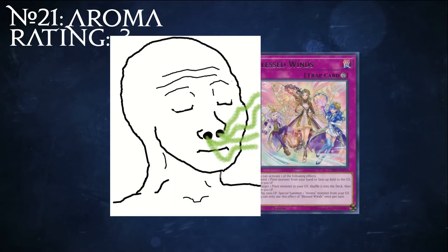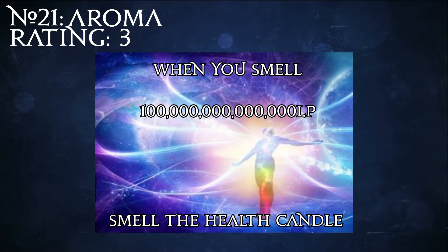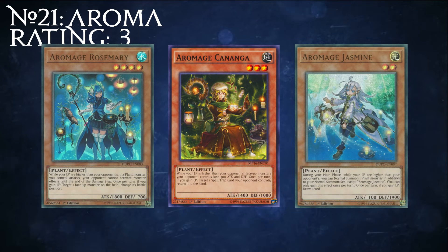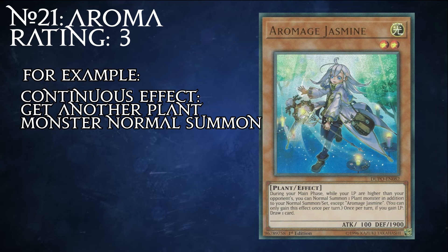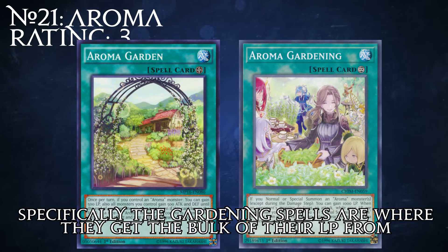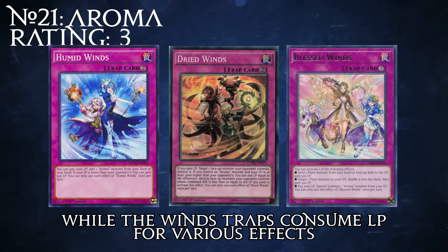Number 21: Aroma. Do you like smells, plants, and having more life points than your opponent could ever hope to burn through in a single turn? Well, there's an archetype for that. Aromas are a series of plant monsters whose main gimmick revolves around gaining life points. Each Aroma monster has a continuous effect that is active while the controller has more life points than their opponent, and a triggered effect that activates whenever the controller gains life points. They're supported by a series of background cards that dump life points onto them and allow them to recover resources very easily.